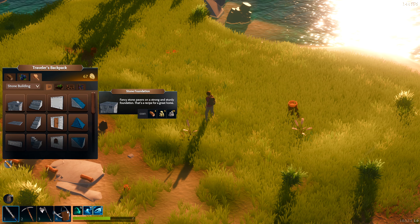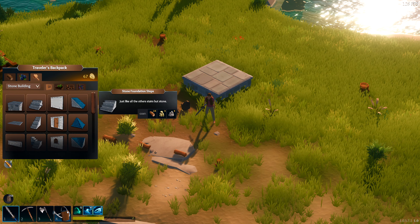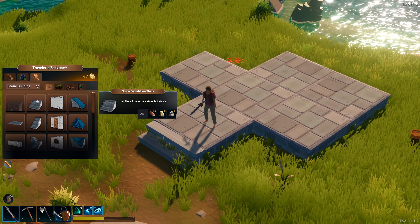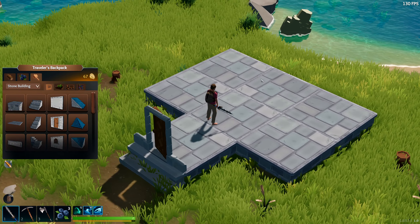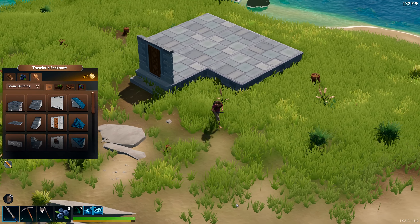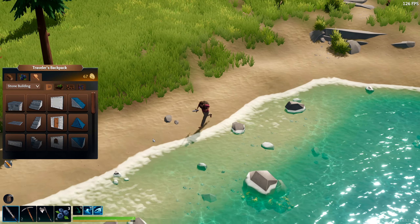Let's start looking at everything we have and place one right there. The foundation is actually very expensive — 25 stone per piece. We got our door, it's looking okay. I'm not the best builder, so whatever I make, just be proud I've made something. Building is not my forte. If you watch my Minecraft series, I am not a builder — I can make a good farm, but I can't make a good house.